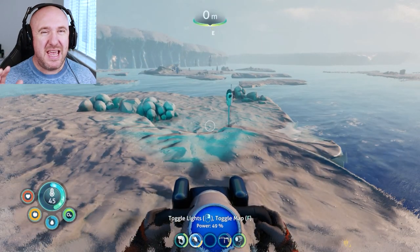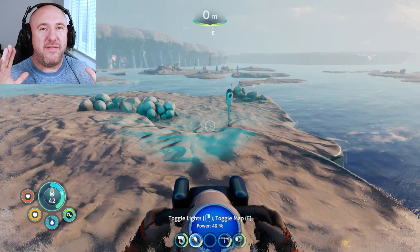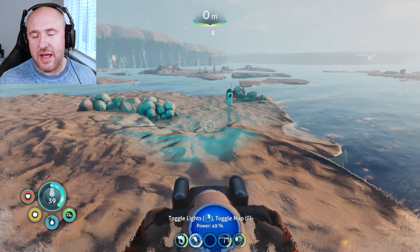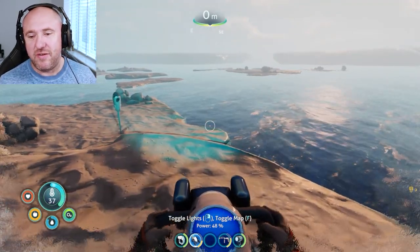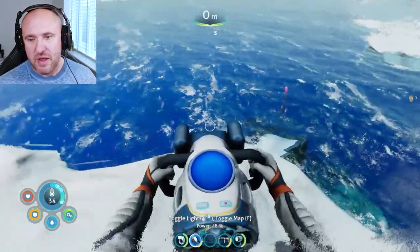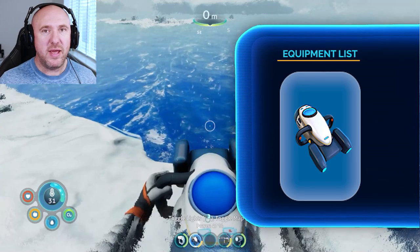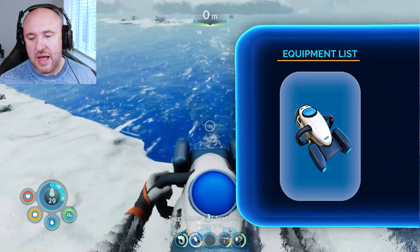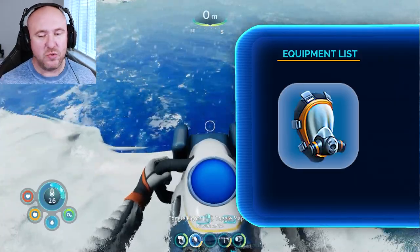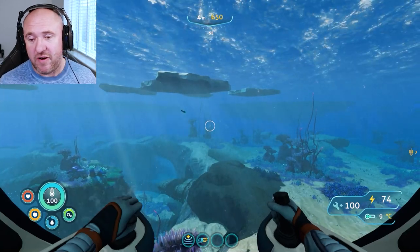I've chosen the six easiest locations out of the 15 alien artifacts in the game — easiest in terms of depth, location, distance, and dangers. What do we need? Definitely a high capacity tank, a seaglide because we're going to be going down sea monkey nest caves within the kelp forest, fins, and a rebreather. Ideally an ultra high capacity tank, but a high capacity tank will do. We'll be going to each location in the sea truck and won't need any depth modules.